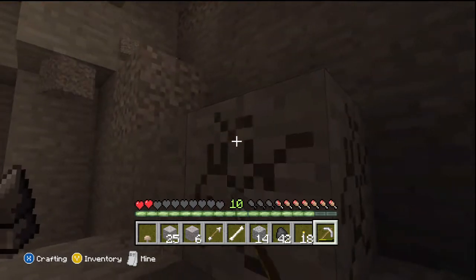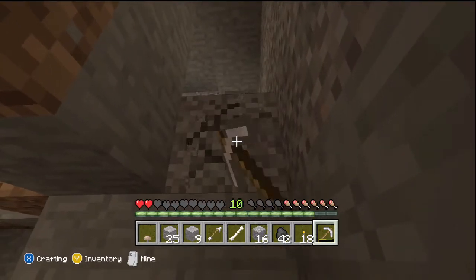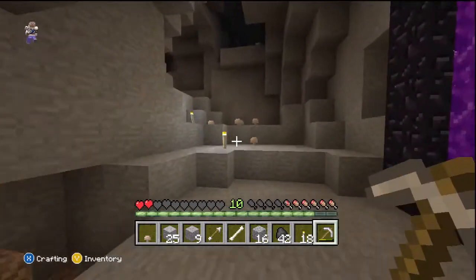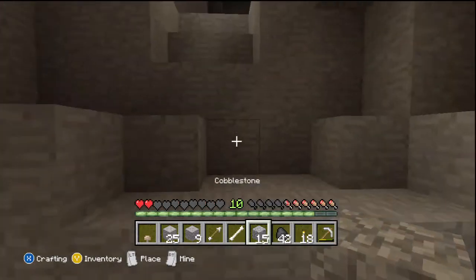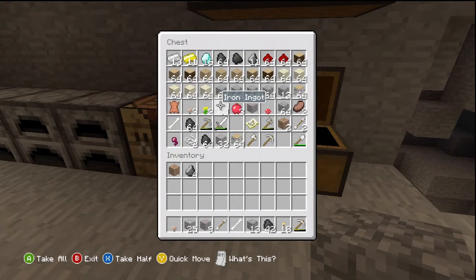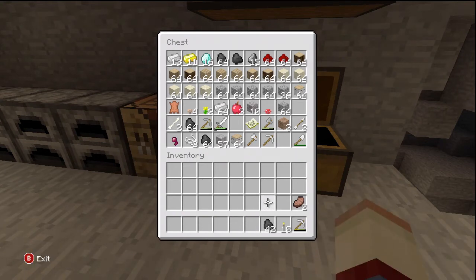After you make the four-by-four area, you go in rows — you skip two and make a row, skip two and make another row. It doesn't always have to be four-by-four; you can make it bigger. That's a great way to find iron, diamond, and gold — and you actually find a lot of iron doing that.